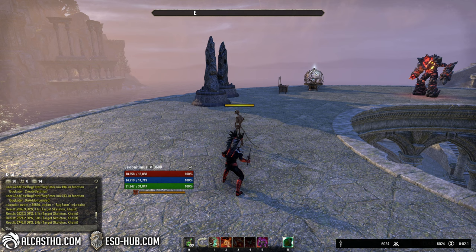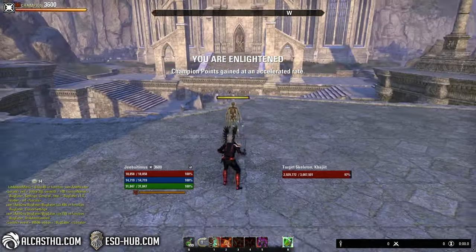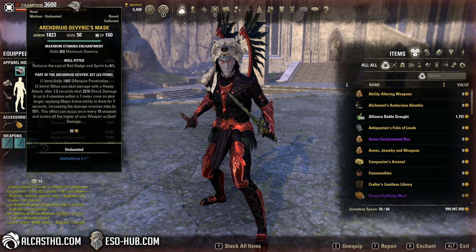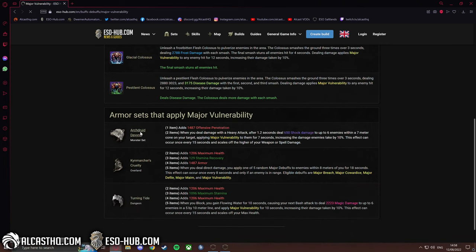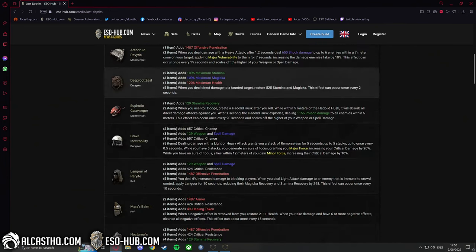Let me try to reload the UI. Not a bad set because we don't have a lot of sources of major vulnerability. It seems like they keep adding more and more sets — it used to be unique to Necros, but not anymore. This set drops in the Arfen Root Enclave, which is one of the two new dungeons of the Lost Depths DLC. I will put the link in the description — you can find all the new sets in there already.